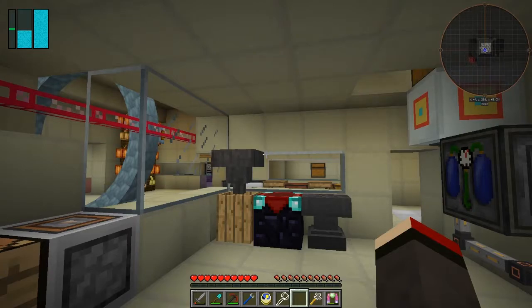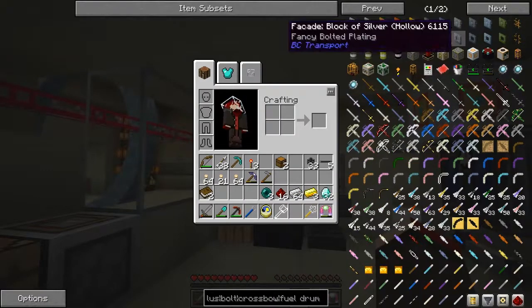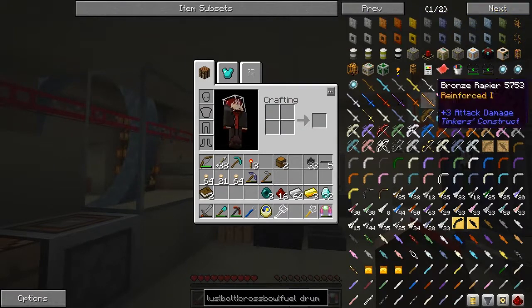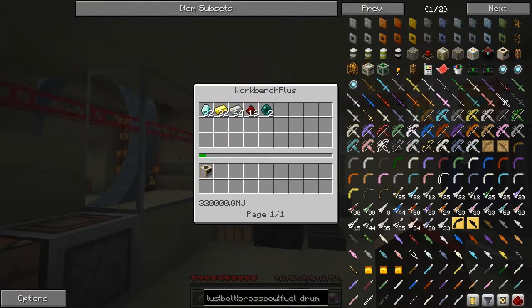Quarry Plus should be on this page somewhere. Here we go - we need to make a Quarry Plus. So we need 32 diamonds, 32 gold, 64 iron, 16 redstone, and 2 ender pearls. Put it into the workbench and that'll give us a Quarry Plus.